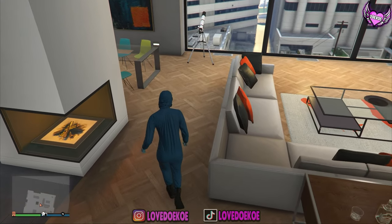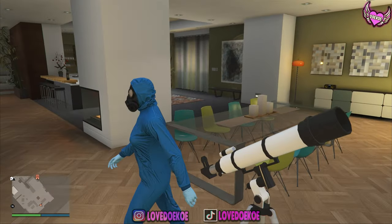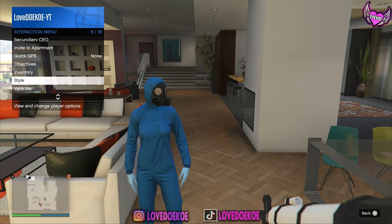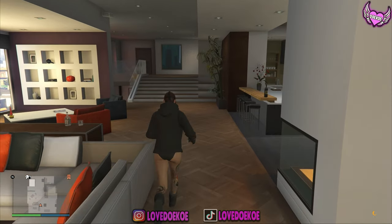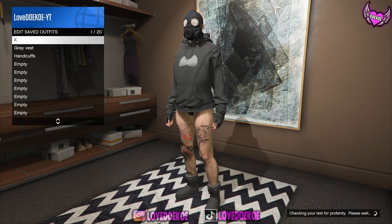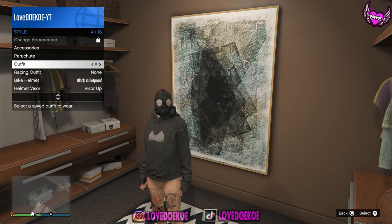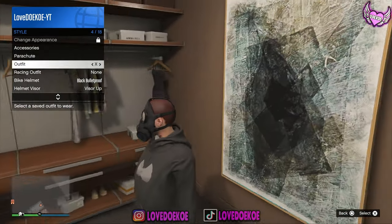Now you gotta do the telescope glitch. Run to it, spawn right on the d-pad and the x button, and hold your interaction menu. Choose your first outfit slot and walk away. Now you can save this outfit over your same outfit slot. Then open up your interaction menu and spawn on that same outfit for 20 seconds.